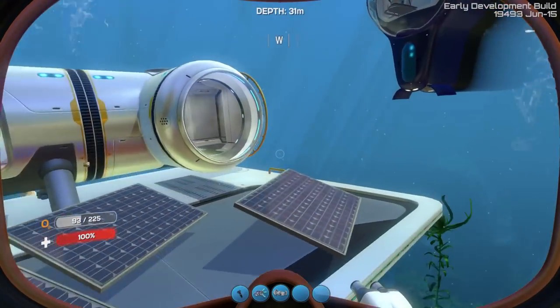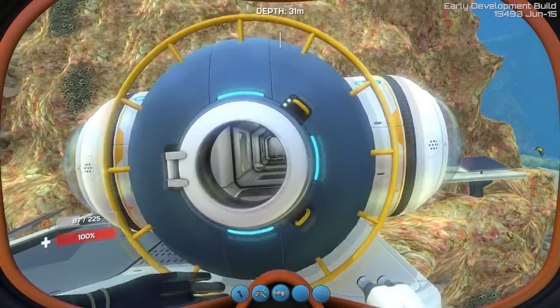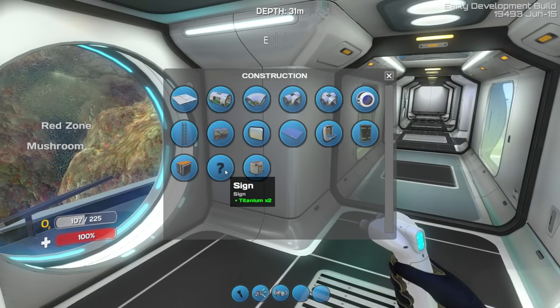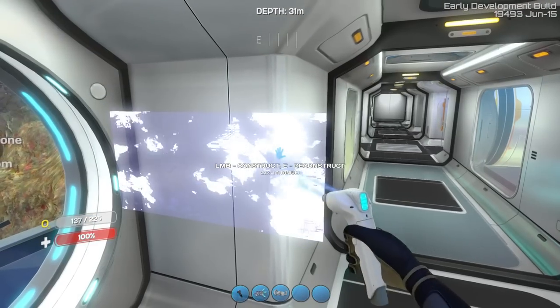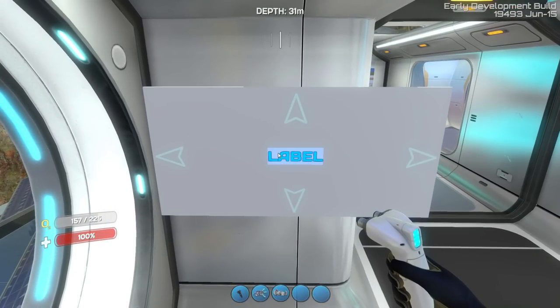One more thing I want to show you before I go: if I go into my sweet looking base here, there is now a sign that you can put anywhere in your base, which is awesome. Let's go ahead and build this, and then you can go and edit the text. Welcome. There you go.